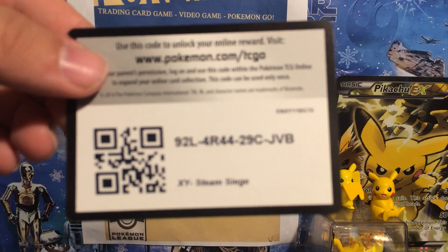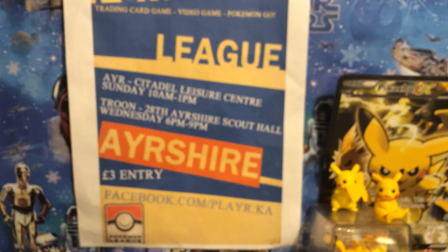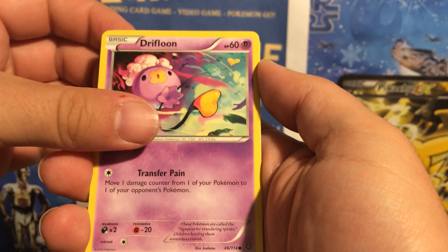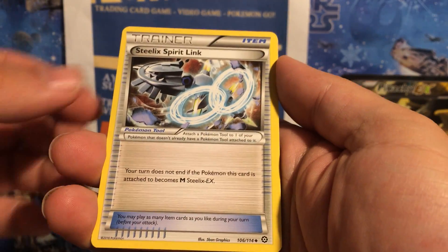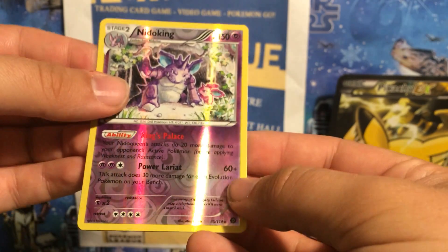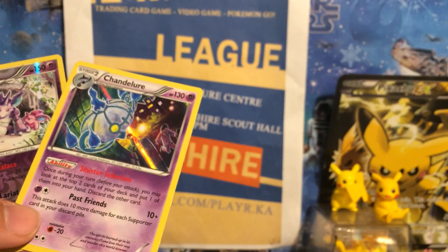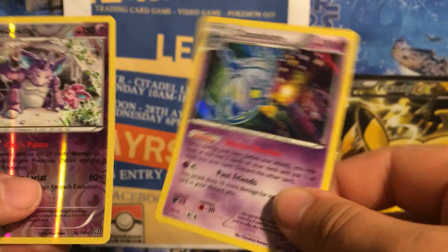Free code cards as always. Put in the comments if you pull anything exciting. So we're going with the first pack: Drifloon, Aipom, Mankey, Shellos, Steelix Spirit Link, Shield On, it's wireless. Reverse holo Needle King — that's 1 point for me — and a holo Chandelure. Straight away we've got 3 points out of the first packet. We've got a holo and a reverse holo in the same packet, which doesn't happen a lot in these sets.